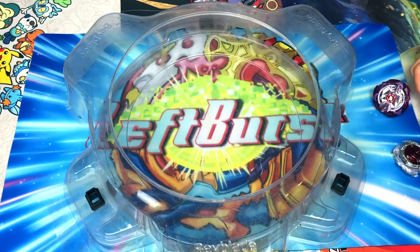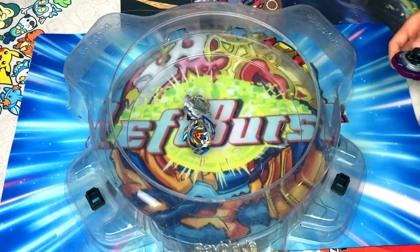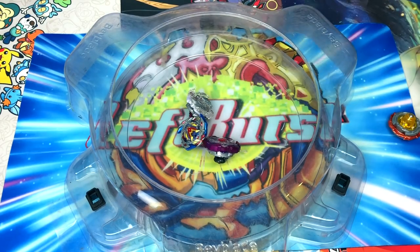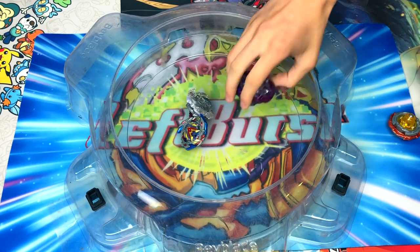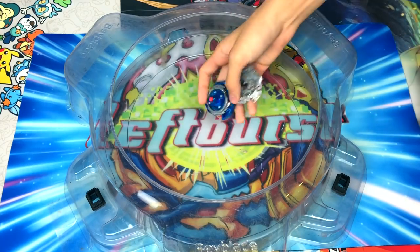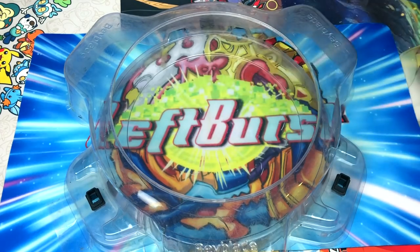Let's get this battle started. We got Earth Eagle as a defense type. Guys, I remember when I was a kid some guy had Earth Eagle and it was a monster — the Earth metal wheel was so nice. Anyway, we'll do attack types first: the classic battle L-Drago versus Storm Pegasus, Gingka versus Ryuga. Honestly, who even liked Gingka? I actually really hated Gingka — his voice really annoyed me.